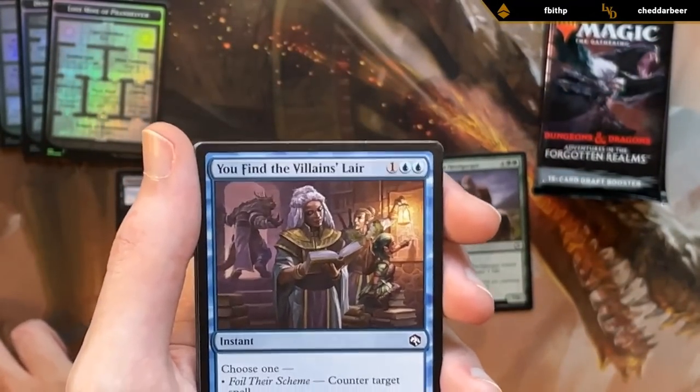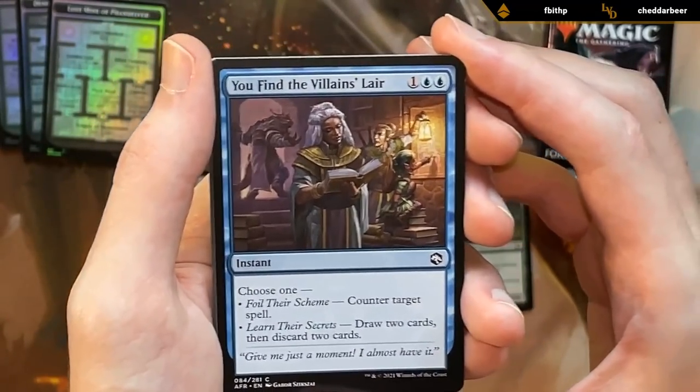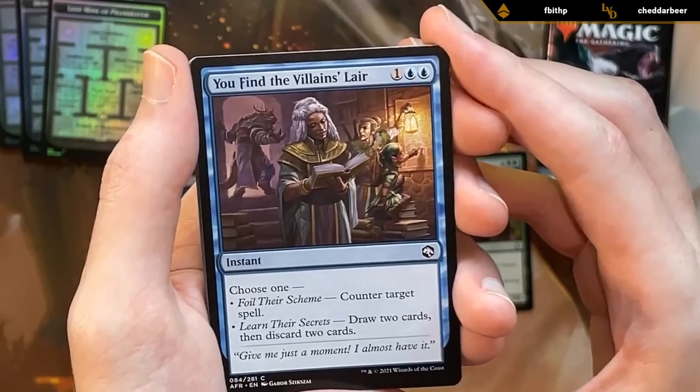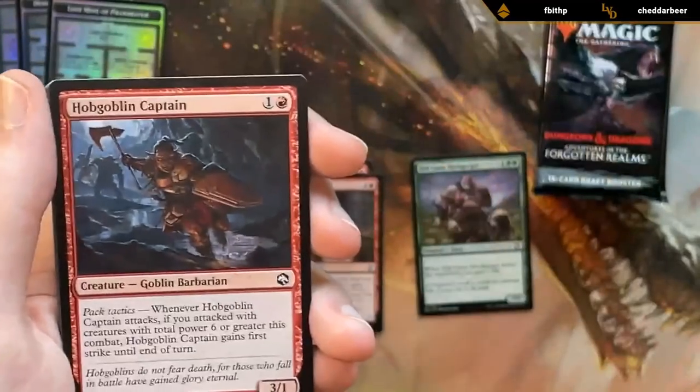Find the Villain's Lair — a counterspell or a looting effect. Counterspells probably go up in value a little bit in sealed since people tend to play their bombs, so having an answer for the opponent's dragon might be nice. Could definitely make the deck.